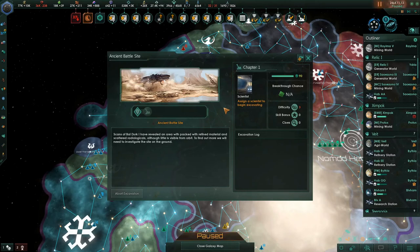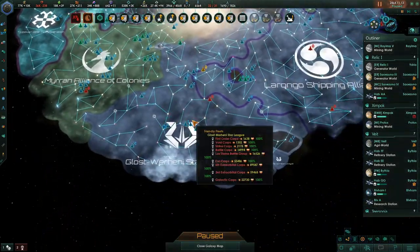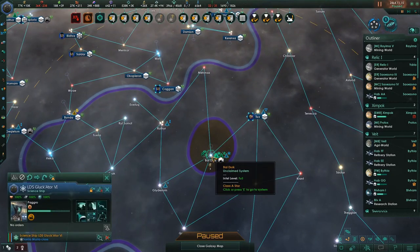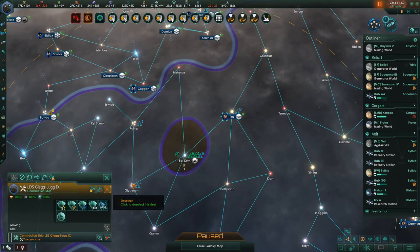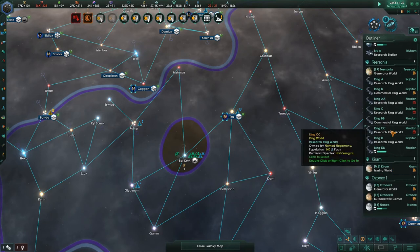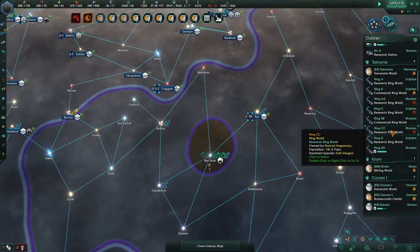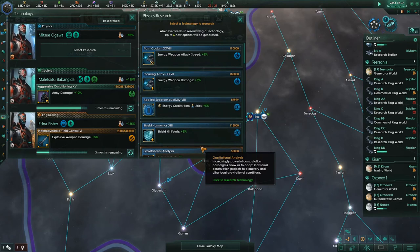Ancient battle site — scans of Balduric have revealed an area packed with refined material and scattered radiologicals. To find out more, we need to investigate. We can say Balduric, excavate site — but we don't own this, so we can grab a construction ship, say starbase. It's going to cost 600 energy because it's so far from our home, but we can do it. My advice: if you want to play on a large map, do it — just understand what's going to happen and don't complain about it because you can't change physics or the logic of how the code functions.